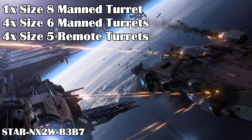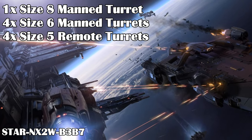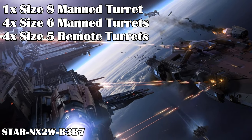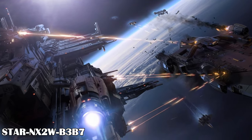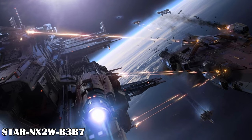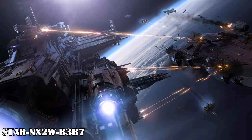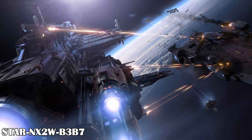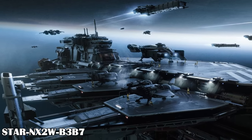For defense, the Kraken has one size 8 dual-gunned manned turret and four size 6 dual-gunned manned turrets. There are also four remote size 5 turrets with double mounts around the ship. I'm assuming with all the double mounts that the actual guns on them are probably a size or two smaller — for example, the size 5 turrets might have dual size 3 guns on them. The Kraken has no missiles listed, but all the turrets should help cover it pretty well.